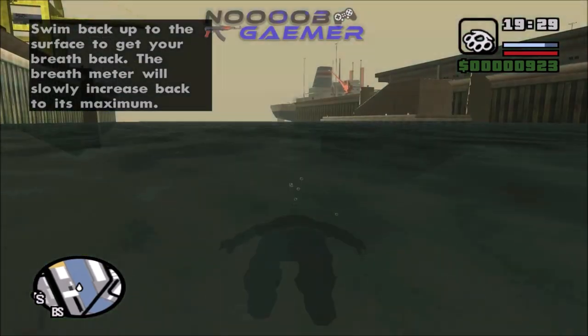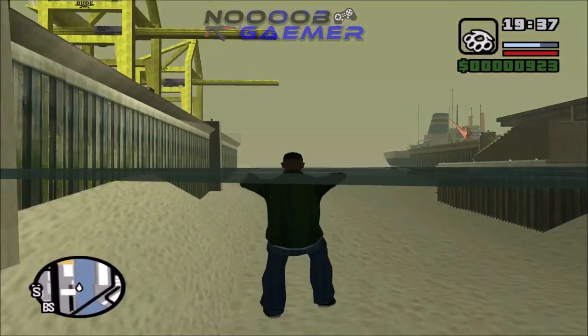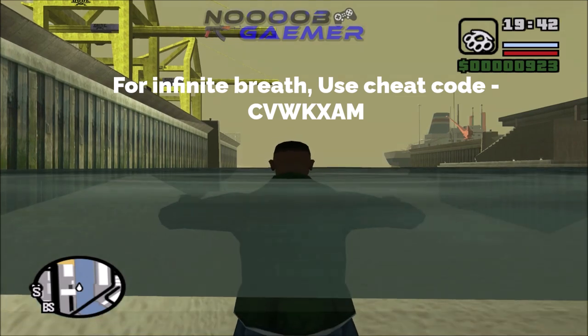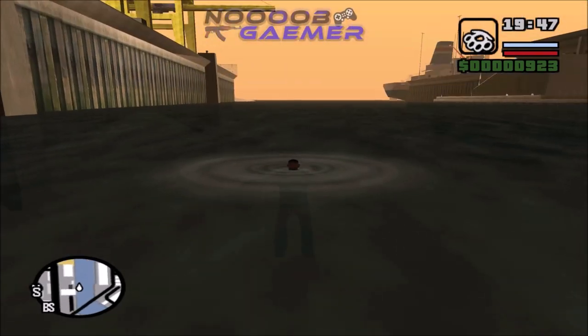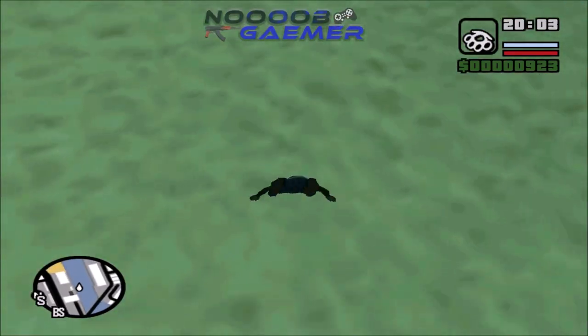During this process you have to use a cheat code to stay underwater for a long time — don't worry, it's just for one time. I have written the cheat code on screen, type it exactly as shown and the cheat will be applied. By swimming, the only thing you will lose is body fat, so you have to keep eating. If you don't have much fat, you will start losing muscle, which will ultimately fail our mission.